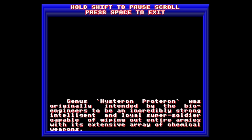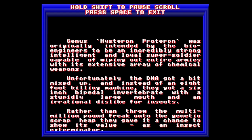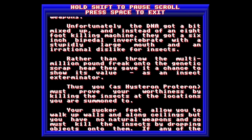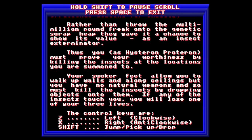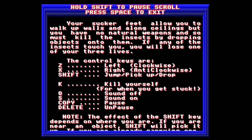So we got some sort of synopsis of the storyline. I just want to see what the instructions are, so I'm not going to read all this out loud. So: you must prove your worthiness by killing insects at the locations you are summoned to. Controls: Z, X, Shift — jump or pick up or drop. Okay, so it's just Z, X and Shift.